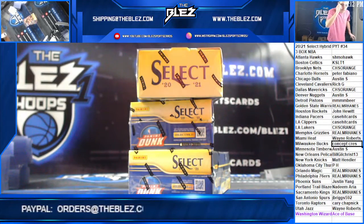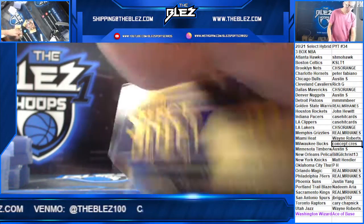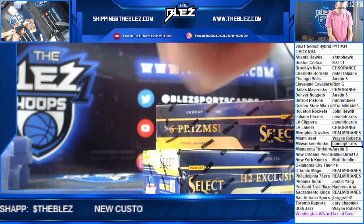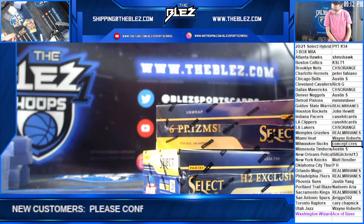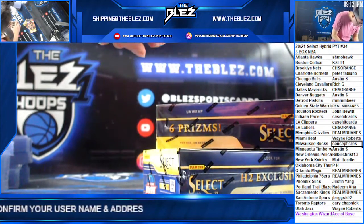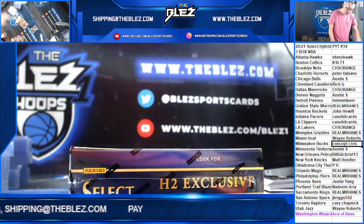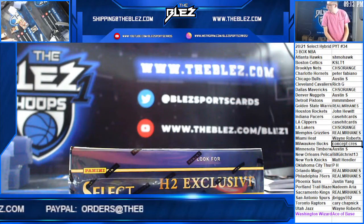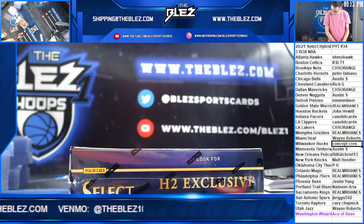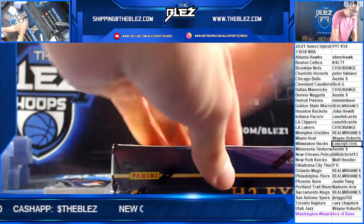What's up everyone, we just filled Select Hybrid three box 34. We have at least one RPA, and we're saving this box because I see an RPA and a gold in that box. First card is a numbered card. We have at least two golds this break.